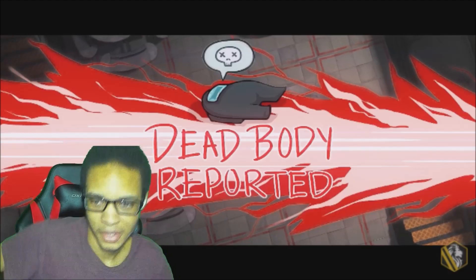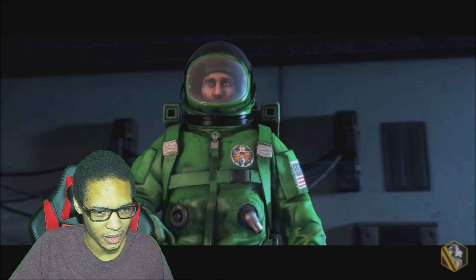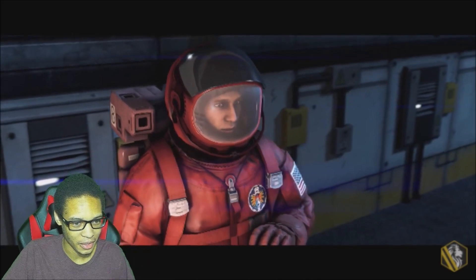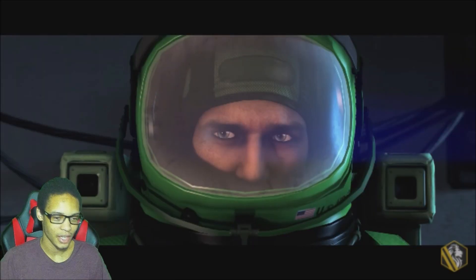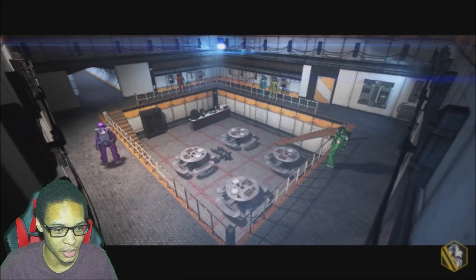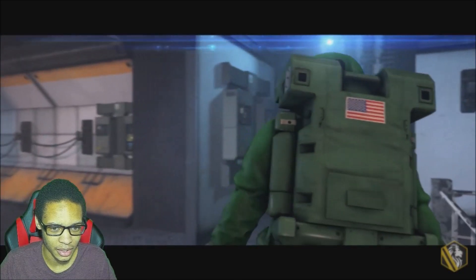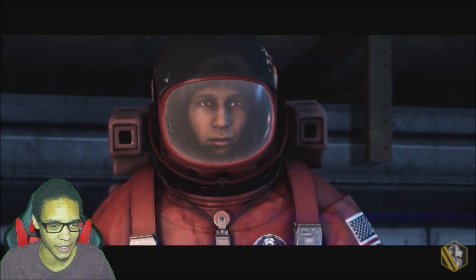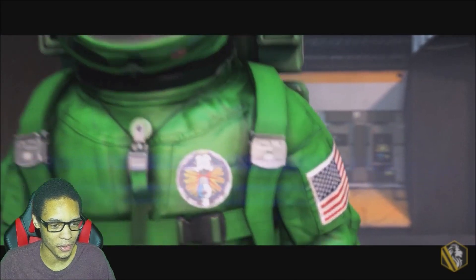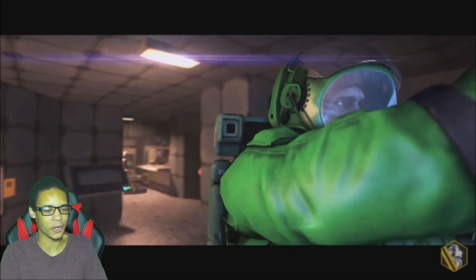Here we go — oh, I like that. Dead body reported! Oh no, Black's dead. So who's acting like they... oh, it's Yellow! It is big Yellow — Yellow is big sus right now. Wait, Green... is Green just running around? I love how they're actually wearing astronaut suits, dude — like they didn't just make the models with nothing on them. There's like actual astronauts. Oh, Red — now everyone's starting to look sus.